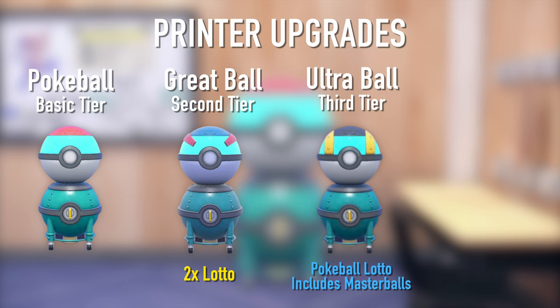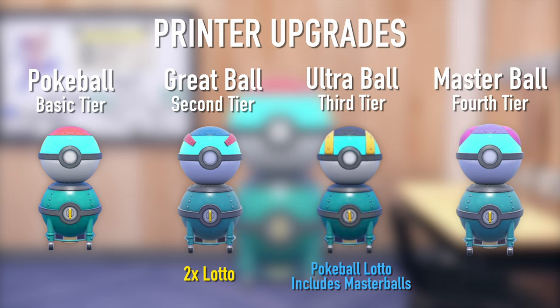The third and final tier is the Master Ball tier, and this tier doesn't give you a new lotto. However, it does increase all of your base rewards. It doesn't require you to have the two times lotto in order to get more of each item, but when you do get the two times lotto, it does double whatever you get.